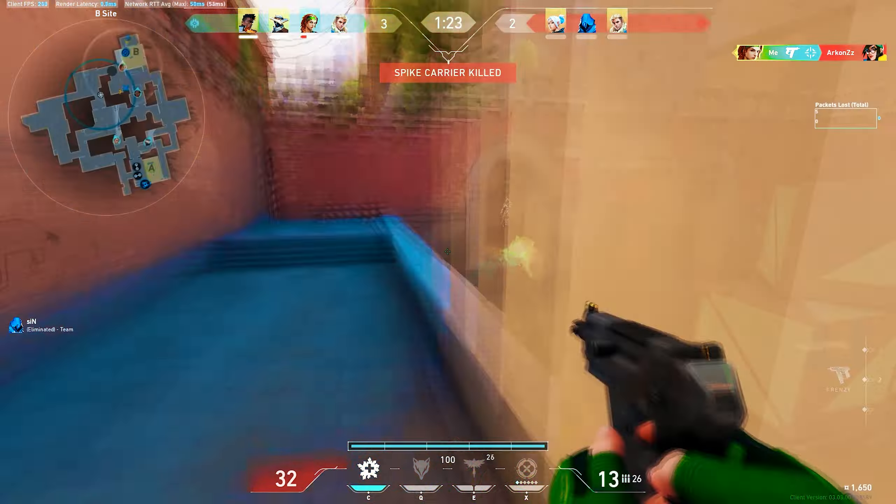This strategy is very effective in pistol rounds. Because let's say your enemy has a Ghost or a Classic — if you run and gun him, it will be extremely hard for him to even shoot back at you because you have the fire rate on your side and you're running and gunning. So make sure you hit the first shot, dink your enemy with the headshot, and then it's game over for him.